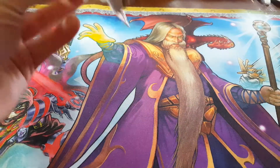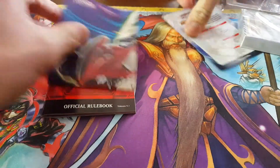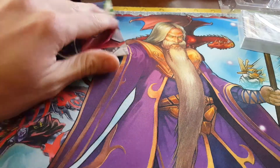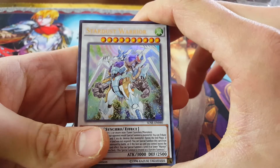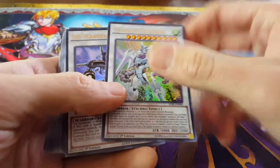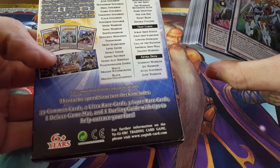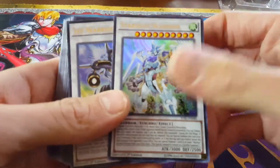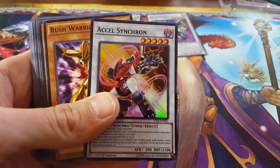Inside here you got a playmat, official rulebook, and tips and strategies. So we're starting with Synchronic Stream — I believe I paid nine dollars a piece for these decks, which is a really good price because you're getting an awesome amount of cards. It comes with two ultra rares and three super rares. I believe Stardust Warrior and Jet Warrior are the ultras, and then the supers are Jet Synchron, Scrap Fist, and Cell Synchron.